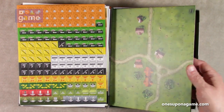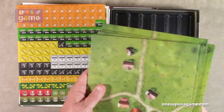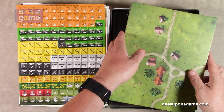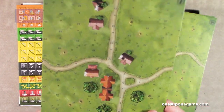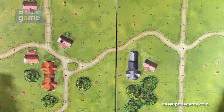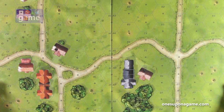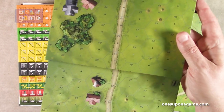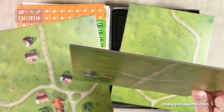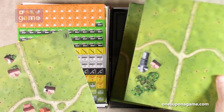Now we've got our game maps, and these have really been upgraded. These are mounted boards, but they're geomorphic, so the boards can go together to form a single map in many different directions. They are very firm — mounted chipboard, very thick. A lot of good quality here.